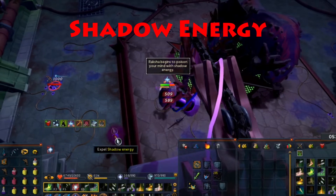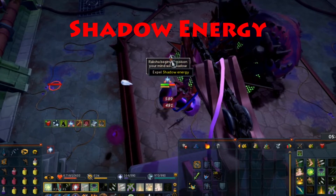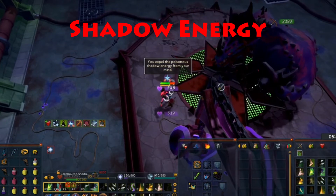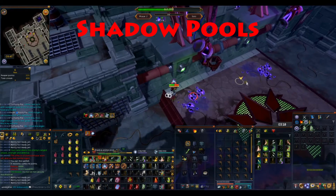For the shadow energy attack, Raksha is going to spawn some orbs and prevent your character from moving. These orbs will do between 2 and 500 damage per tick, and in order to escape from these orbs, you just need to click on all the orbs at some point. If you take too long to click on the orbs, the orbs will hit you for a final hit of 2500 and then you'll be freed from the shadow energy attack. You will continue to be able to attack Raksha or any pools or any small dinosaurs in this attack range, so be sure to keep attacking while you're in this mechanic.